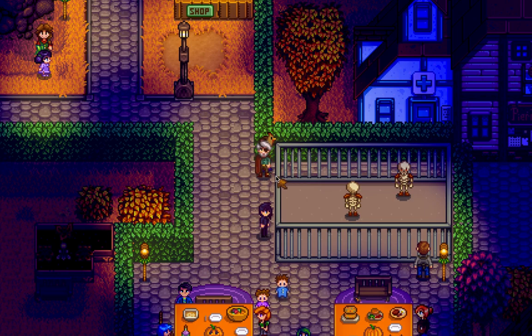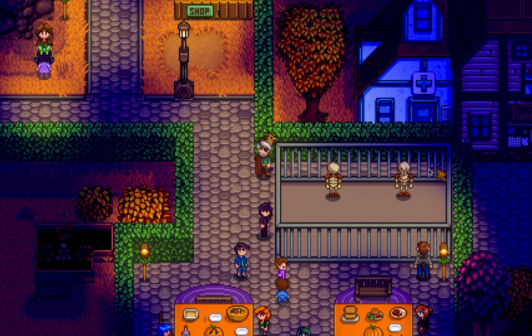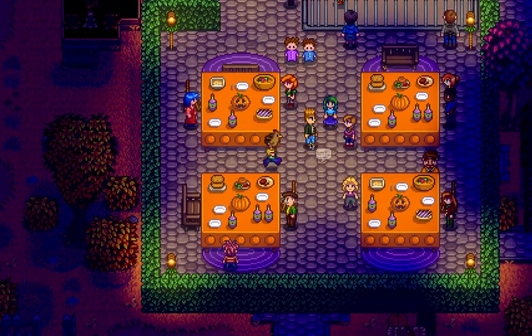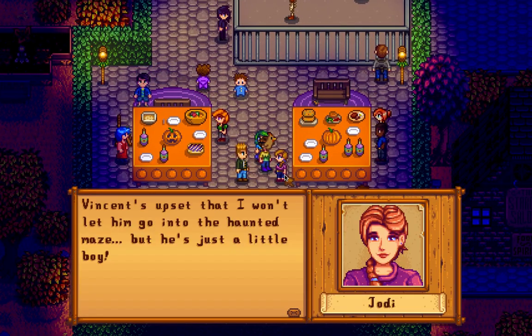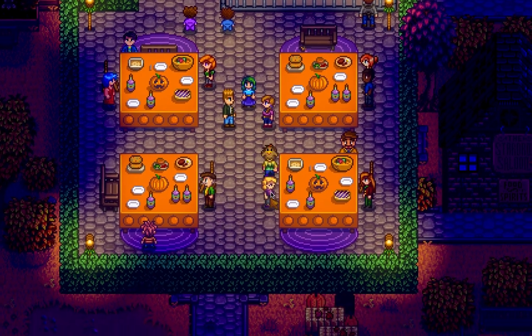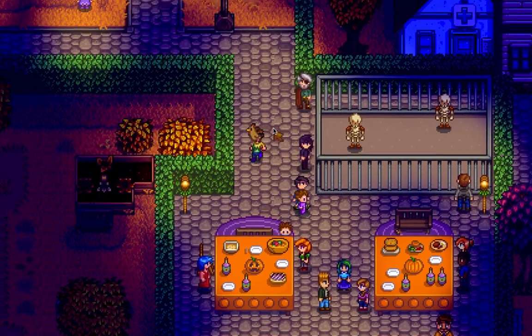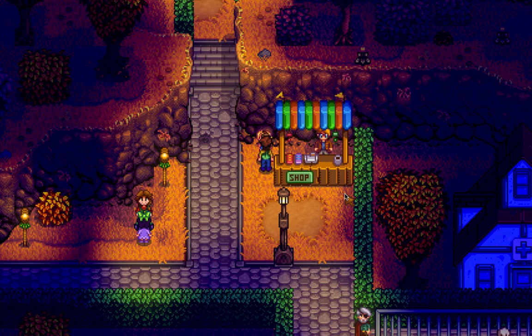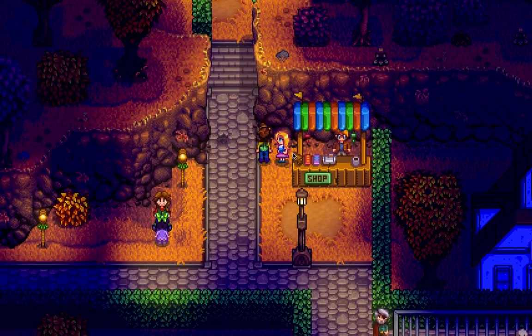It looks like this was fixed in 1.5 — in 1.4 I could just walk through here and go to the edge. Have I talked to everybody? Yes, looks like everybody — hi Mark, nice evening! I get upset that I won't let him go into the haunted maze but he's just a little boy. Haley is blocking Pierre so we won't be able to see his secrets over there. Peter has dialogue — I want to go over there.